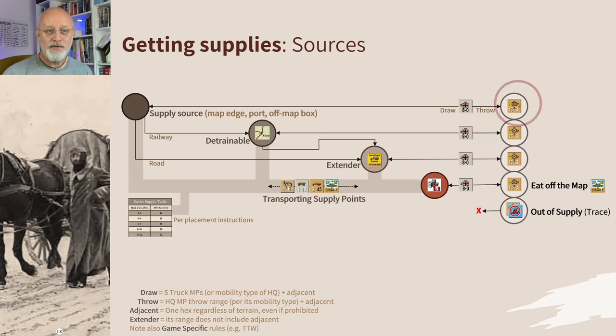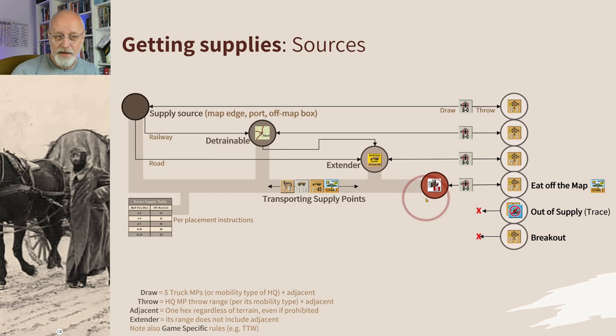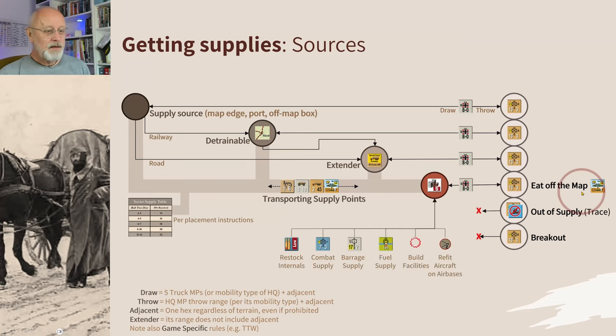If you can't eat off the map, you are going to be out of supply — nasty things will happen. But you really don't want to squander precious supply points on something as mundane as eating off the map. Supply points have far more important uses: stocking internals, supplying combat both attack and defense, supplying barrages, fueling tracked and truck-borne units, building facilities like airbases and hedgehogs, and refitting aircraft. All of this is crucial. An HQ can draw supply from a dump and throw it forward to units.